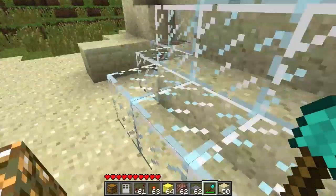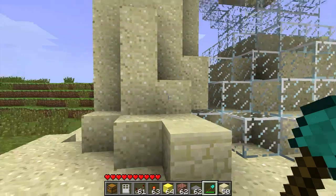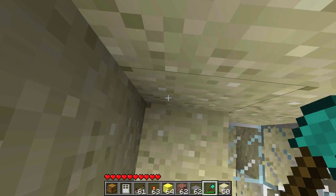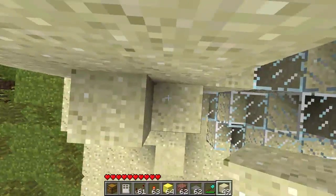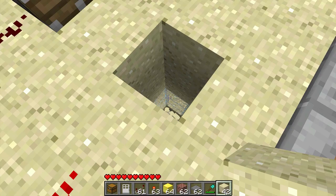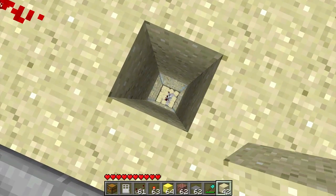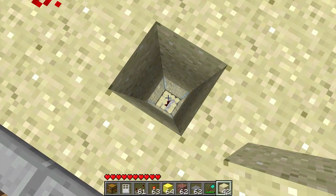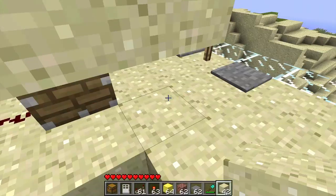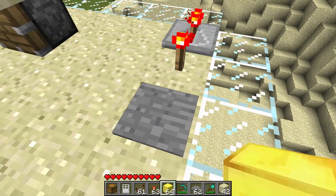What how it would work would be simply - let me go back to the top - instead of having a repeater here or any other type of semi-solid block, it would be a solid block so that the sand would stack on each other. And there would be a redstone circuit underground. Let me just give you an example of how it would look.